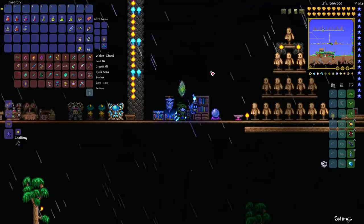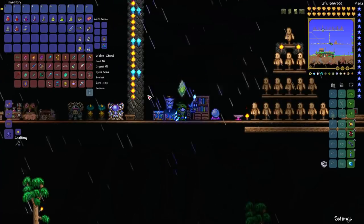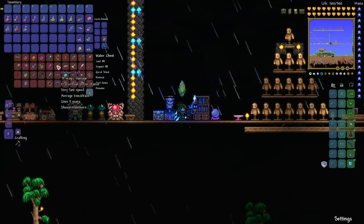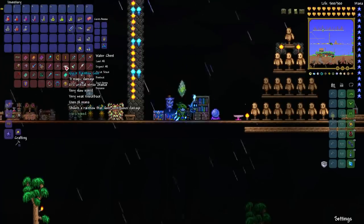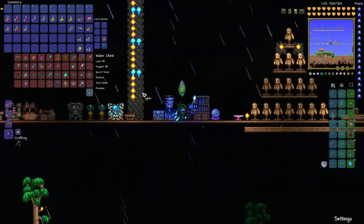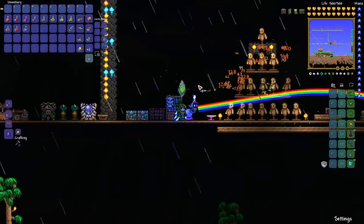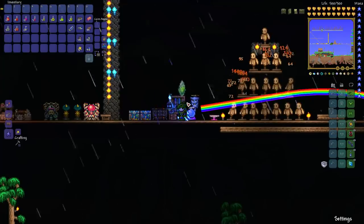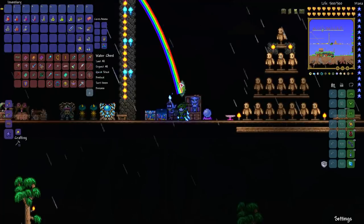Once you've defeated Plantera, she has a chance to drop a variety of things including the Wasp Gun and the Leaf Blower — though those aren't super great weapons. At this point you can also get the Rainbow Gun from the Hallowed Chest by using your Hallowed Key or Hallowed Key Mold. The Rainbow Gun is another one of those weapons, kind of like the Nimbus Rod, that you can use to guard a spot and do a whole bunch of damage to anything that passes through the rainbow.